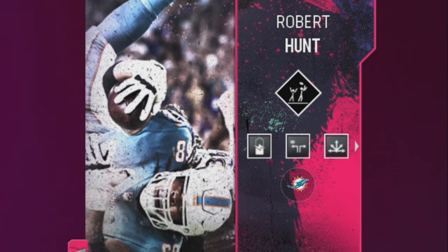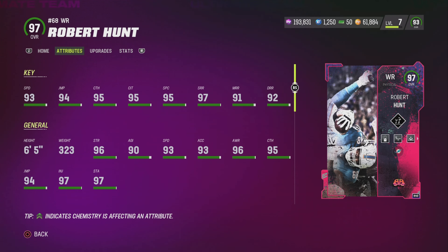Wide receiver Robert Hunt might just be the best card of all time. This man is a 97 overall, and he is 6'5 and 323 pounds. It just doesn't get any better than that.